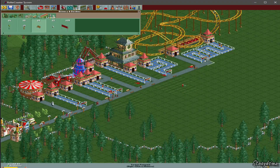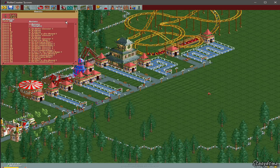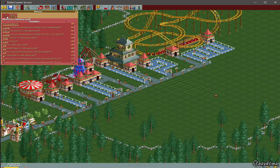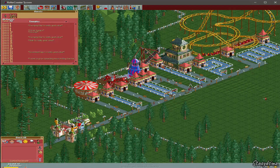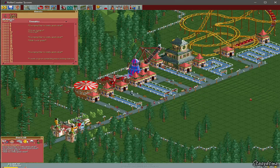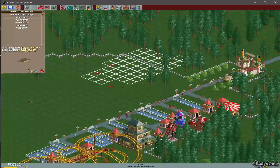Now I'm going to place a few benches, a few trash cans, a few more benches, and some lighting. We're going to come over here and check on our guests. You can filter through and make it show thoughts instead of actions, and you can also group them all together. If you want to find somebody in particular, click on their name and use the arrow buttons to go to them. You can pick them up with the little claw and drop them wherever you want, and you can see their thoughts, money spent, statistics, what they're feeling, and where they're at.